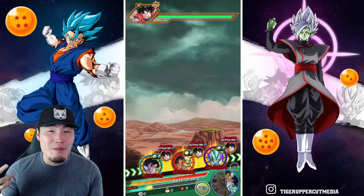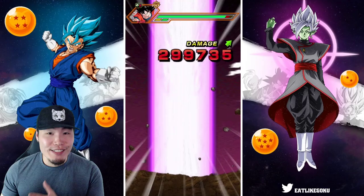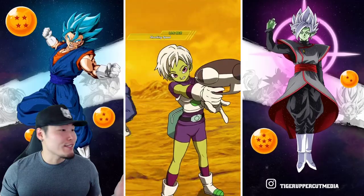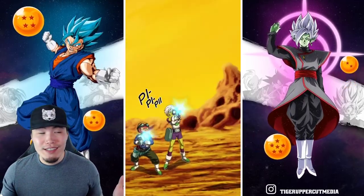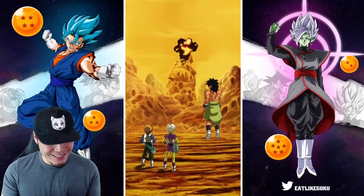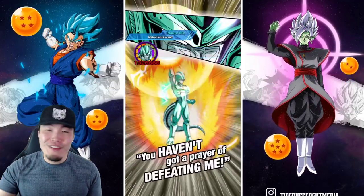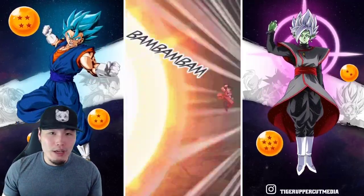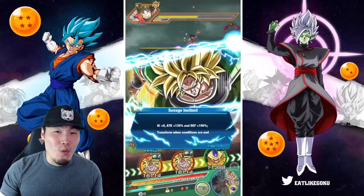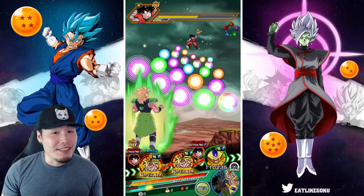The defense doesn't even matter here because they're getting a guaranteed dodge chance — 100% chance to dodge with 7 or more spheres, so they're not getting hit. We're starting with 4.2 million attack on the first super, and I love the animation too. And there's the guaranteed dodge. If there were more attacks, they would have dodged all of them as well, because with 7 or more key spheres obtained, they have a 100% chance to dodge all attacks.